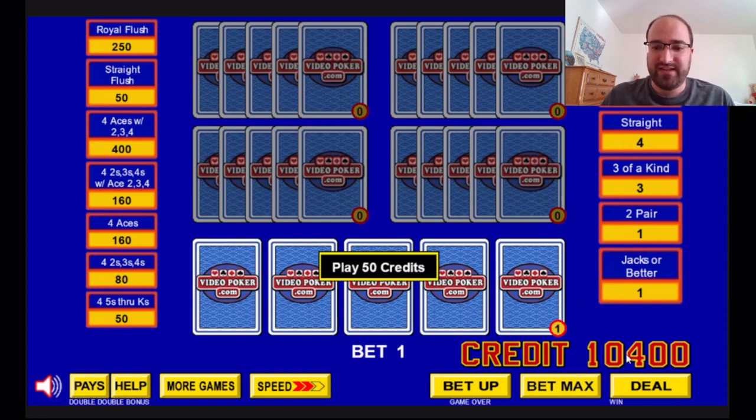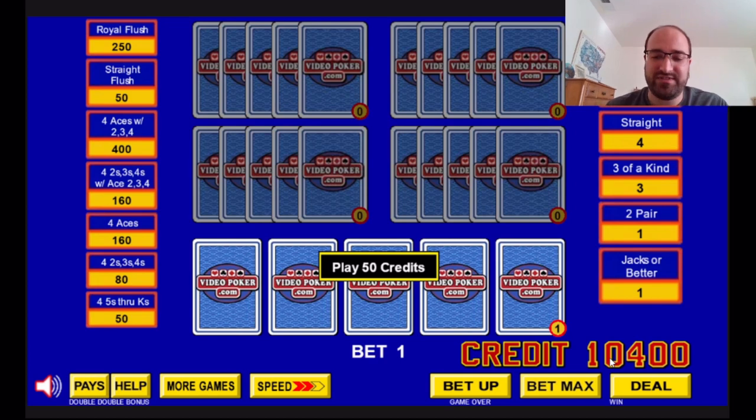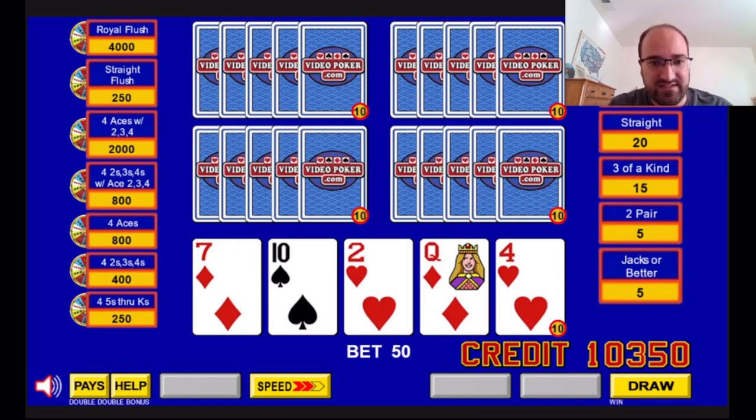I practiced this off camera, and I actually got the wheel playing ten-handed — it's pretty easy to get a full house especially when you're playing ten-handed. We're going to start with five-handed. Starting credit balance is 10,400, so I was 400 up when I played off camera. There is no training mode for this brand new game. As you can see, there's a picture of a wheel next to all the hands full house or higher — you can get the wheel with a royal flush too, which was not possible in the original Wheel Poker.